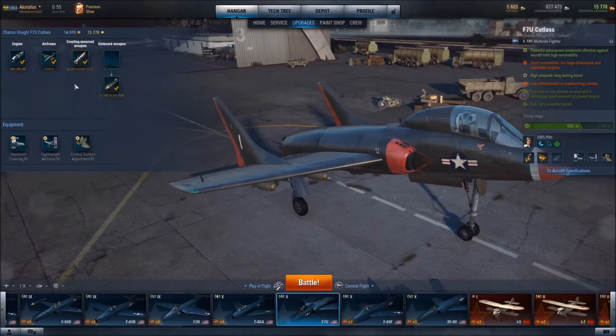This aircraft also features four 500-pound bombs, which do damage of 5,200 and have a damage radius of 75 meters. I would say that these bombs are pretty effective and can take out a fairly significant area of ground target.